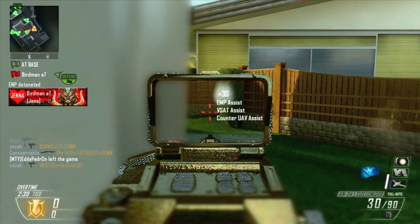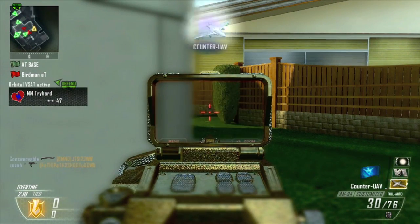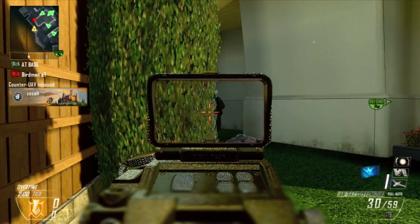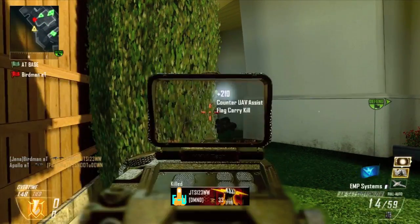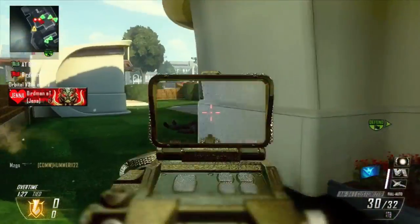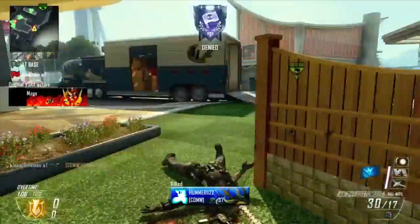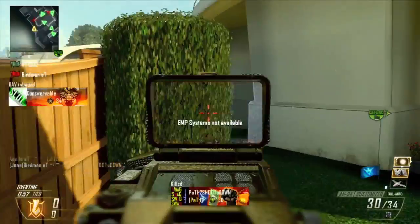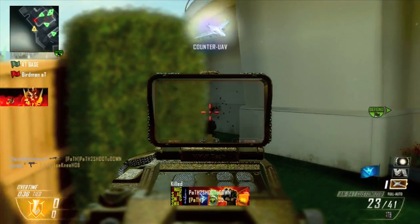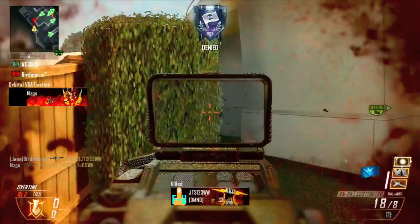You guys noticed I was using the thermal and now I'm using the Millimeter Scanner — there's a reason I'm using these ugly sights. I'm just trying to get the challenges for them to unlock titles. It's a pet peeve of mine; I want to get all the titles. You have to get like 500 kills with each sight — ACOG, EOTech, hybrid, all those — and this is the easiest way for me since I'd never use those sights online. I can get around 100 gun kills per sight per game, so five games and I have the title.